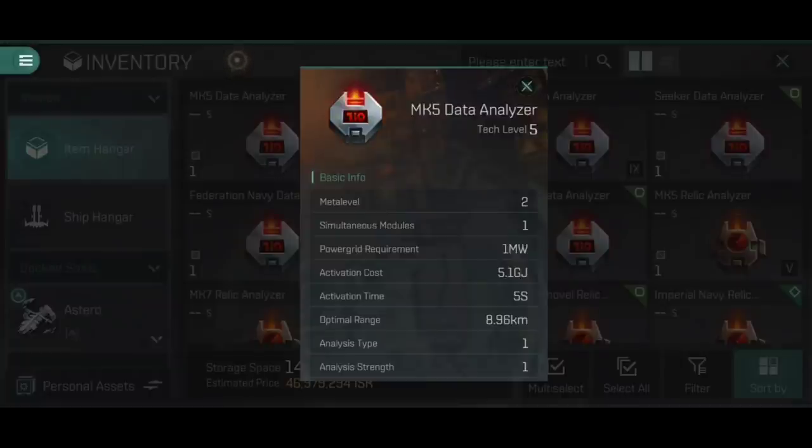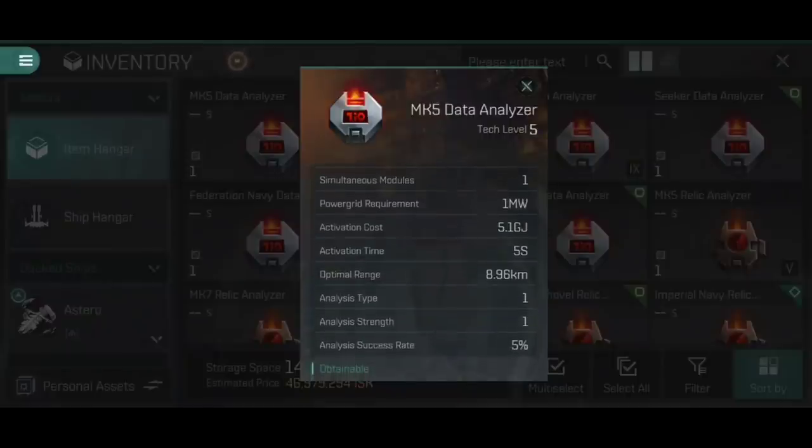You have an optimal range on each analyzer — on the Mark V that's 8.96 kilometers, so you need to be within that range to activate the module. The analysis type here says one, which means it's a data analyzer. You can only use a data analyzer to open data containers; you cannot use a relic analyzer on them.